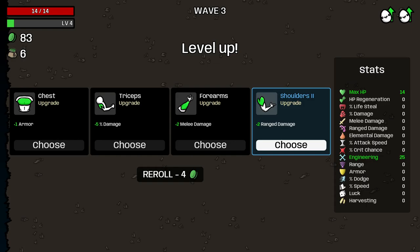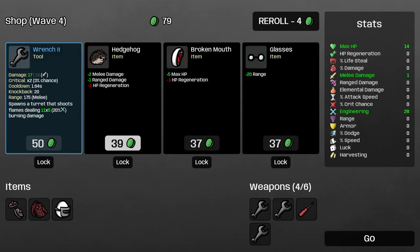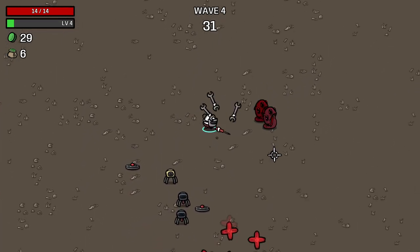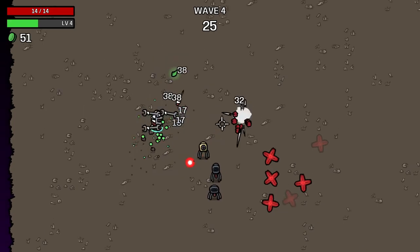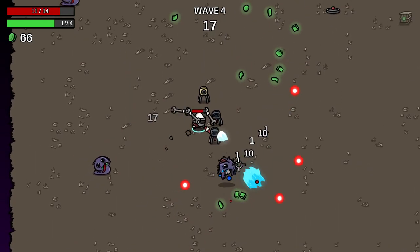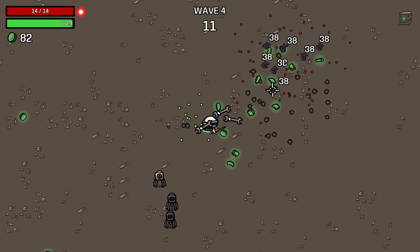I don't know if range damage affects turrets, to be honest. I'm going to take melee damage because that's what we're using currently. I'm going to go for a reroll here and get some more engineering. Definitely going to take that. I'll lock in the range as well. Let's combine them two as well so we get another higher level turret. Now you can see we've got two flamethrower turrets and one regular turret. I don't exactly know how the turrets scale elemental damage versus engineering when they're flamethrowers — I'm guessing they do scale off both.